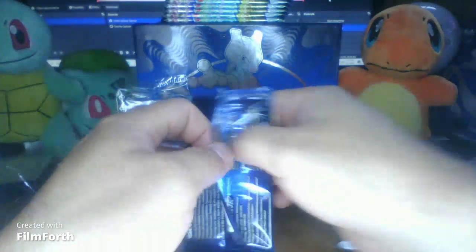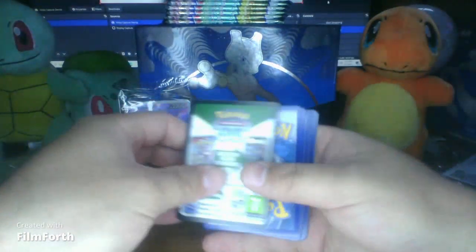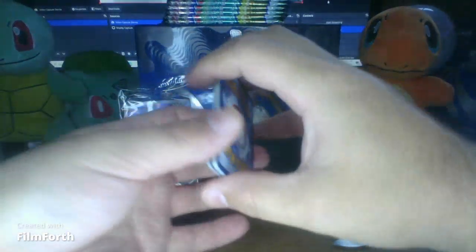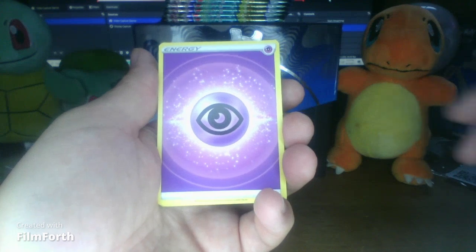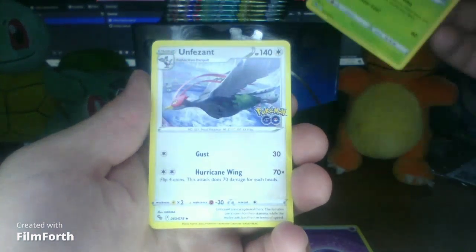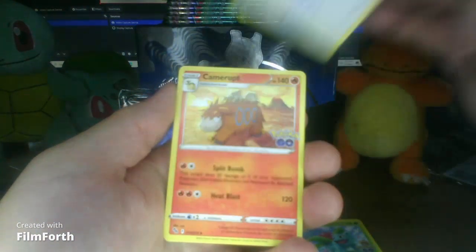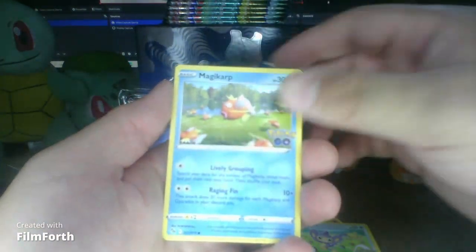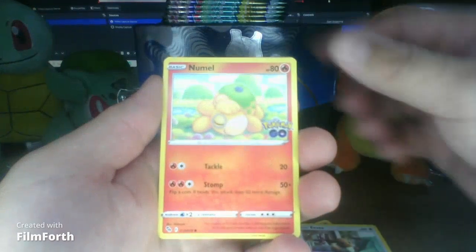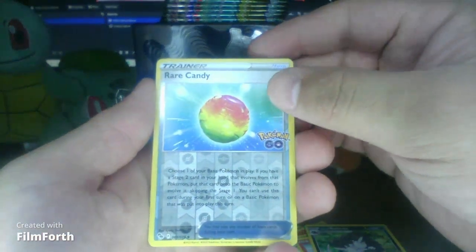Here we go. We have an Aipom - little monkey. Keep the card for myself. Is this the four? Yes it is. So we have a Psychic Energy. We have Ivysaur - nice. There's only 78 cards in here? Aipom. Magikarp. Look at all them Magikarps! Eevee. We got something - got a Rattata. Rare Candy - nice! We can level up.